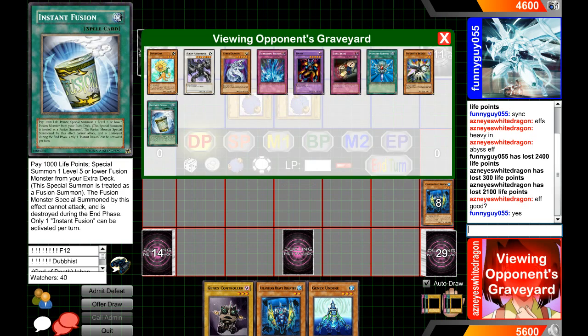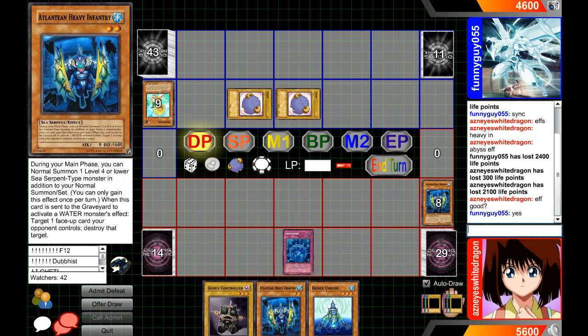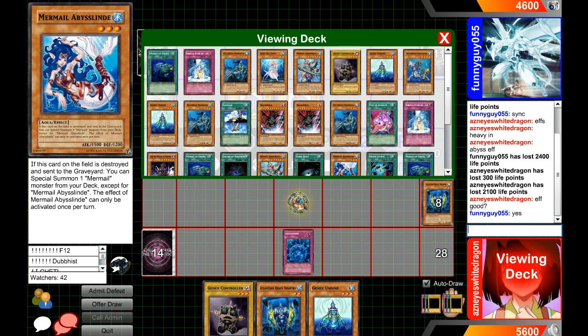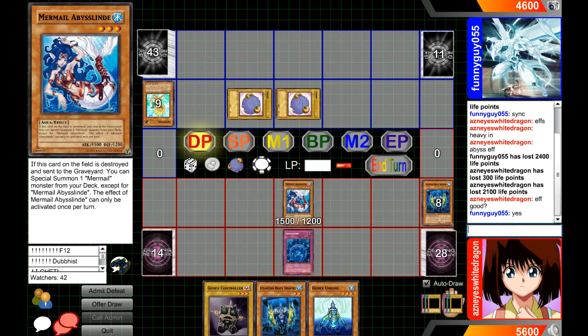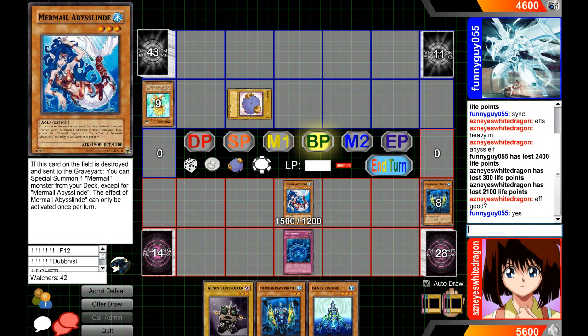That also dies — oh it's Dandelion! Dandelion only gets two tokens. We're going to activate Abyss Sphere and get to special summon one Mermail monster from our deck, and then it dies. When this card is destroyed and sent to the graveyard, it gets this awesome effect — it can special summon any Mermail except for herself, kind of a downside, basically like you can't miss a Tomato for another one.